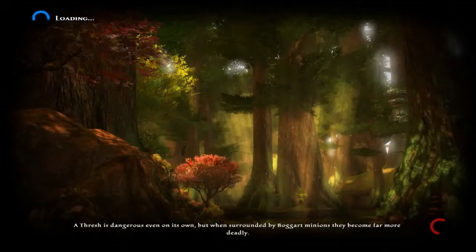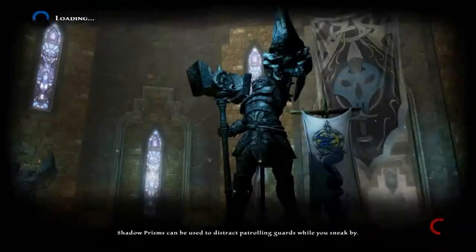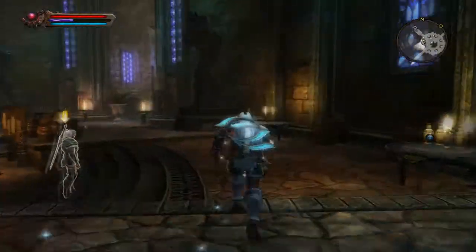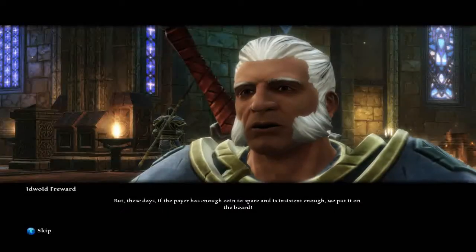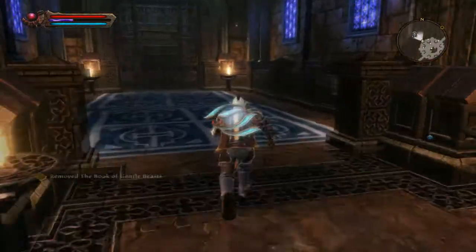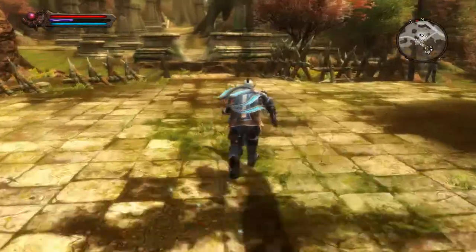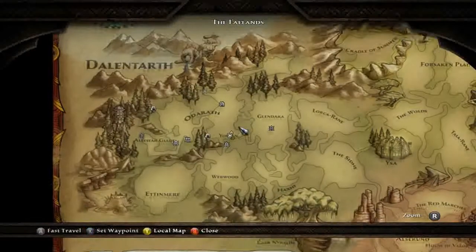We're going back to Shieldering Keep to turn in this quest we just completed and get some experience and gold. We get 500 gold. For contract board jobs like these, you usually get experience on the job itself, so you don't really get a lot from turning it in — sometimes none at all. Something to remember.